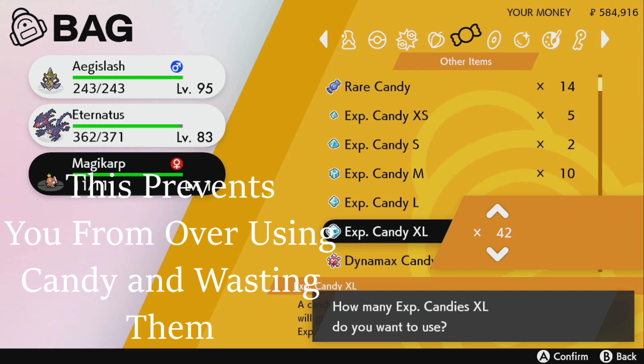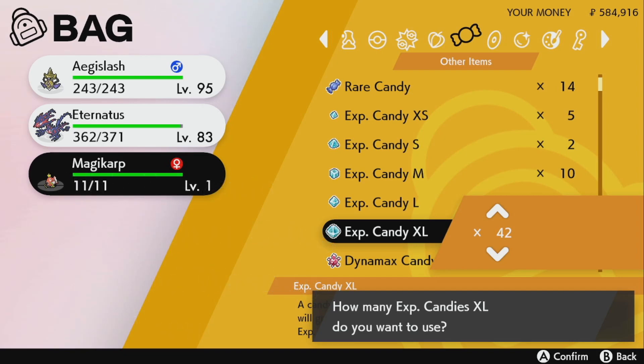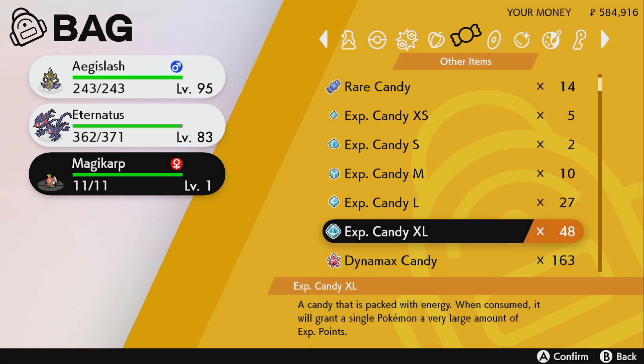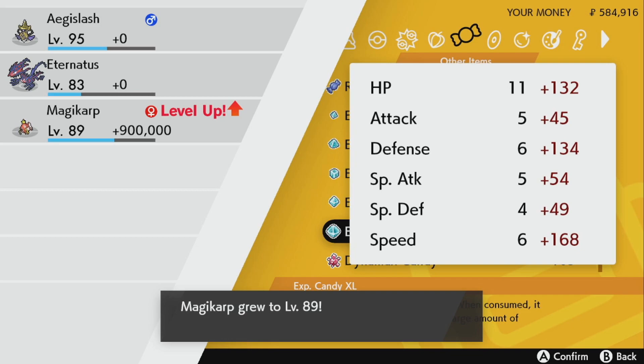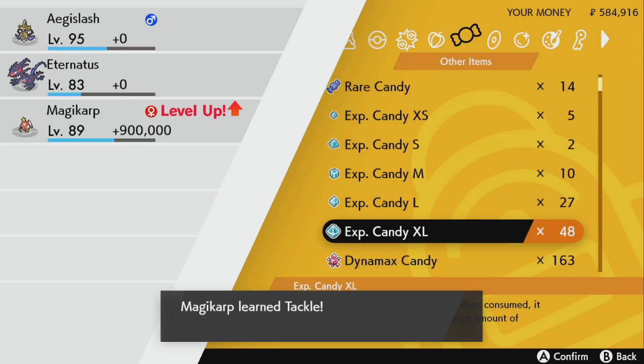We don't want to use all of them though because Magikarp has the potential to evolve — you have to keep that in mind. If you're leveling a Pokemon to 100 and it has one or two evolutions, be mindful, because if you hit level 99 you won't be able to evolve. So I'm going to use 30 of these candies on Magikarp — you can't skip the level-up animation — and that puts me at level 89.